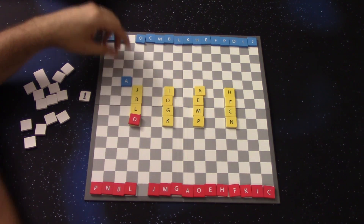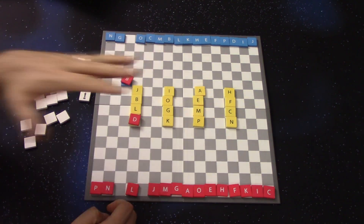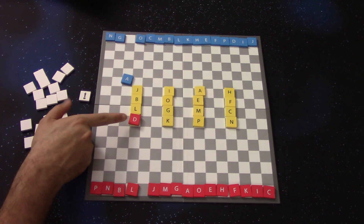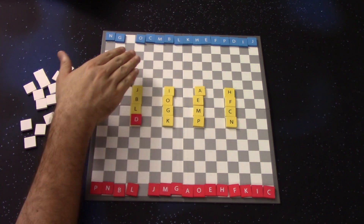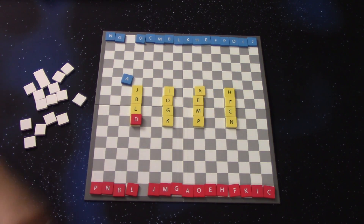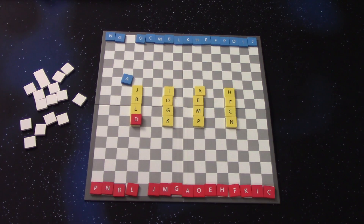It should be noted that you cannot move a B on top of an A — there is no piece capturing. Once you've claimed a letter, it cannot be claimed by your opponent. The game goes back and forth until one player controls the majority of the letters in the middle. If both players control half the board, the game is declared a draw.